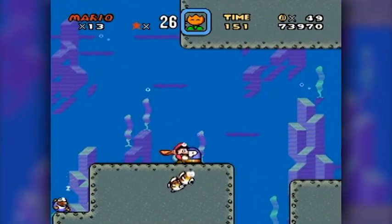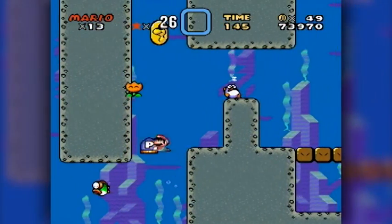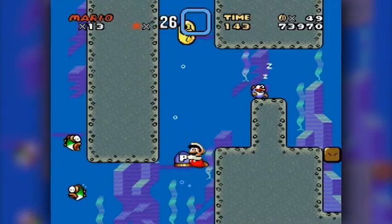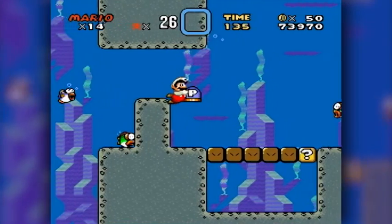Alright, pow block — let's rock and roll. When you hold objects underwater, you can travel way faster than normal. Oh, cool — another dragon coin. I like to call them Yoshi coins.